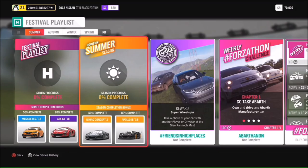Hello and welcome back to Everything Gaming, and today you join me for another photo challenge guide. This week we are on week 13 and it's a little bit trickier than the others. This one actually had me stumped for a little while — basically it just wants you to take a photo of your car with another player or driver at the Glen Rannoch mast.